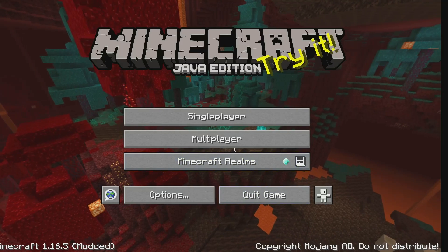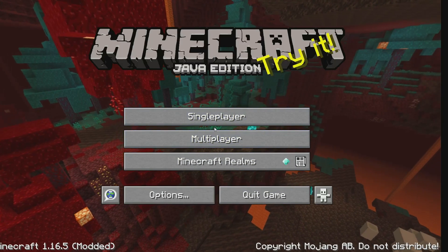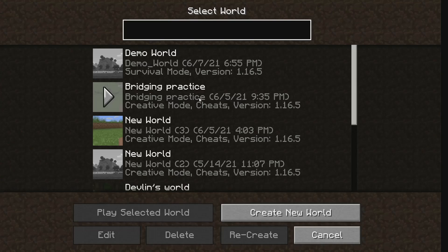Once you have that done, you'll have your shader installed. Let's go join a singleplayer world — a bridging practice world that I made.